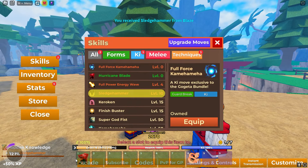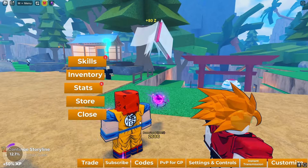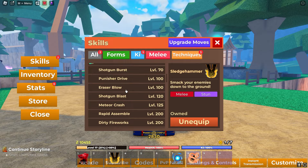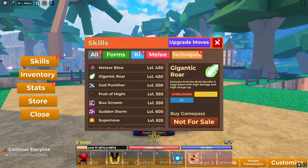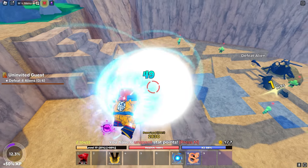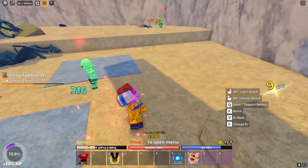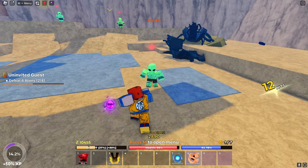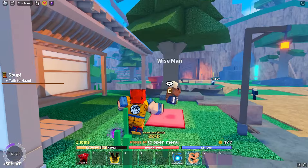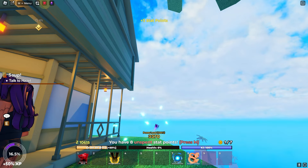Let's put two-times XP on for an hour and get to work. We're starting the hidden knowledge quest and heading to King Kai's planet. I can't equip Full Force Kamehameha but I still have the Gogeta game pass, so I'll use that. We'll equip the Sledgehammer skill — it transfers over from my main account, which is fair.